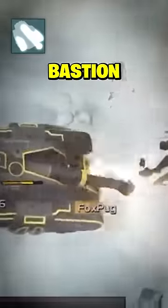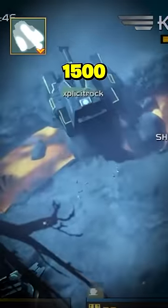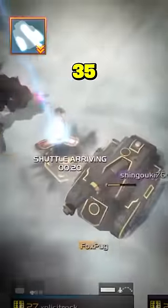In its most basic form, the Bastion carries 25 rounds of cannon ammo and 750 machine gun rounds. When upgraded to Mark II, the Bastion is able to hold 1,500 machine gun rounds. The final Mark III upgrade grants the Bastion further ammo storage, allowing it to carry 35 cannon rounds.